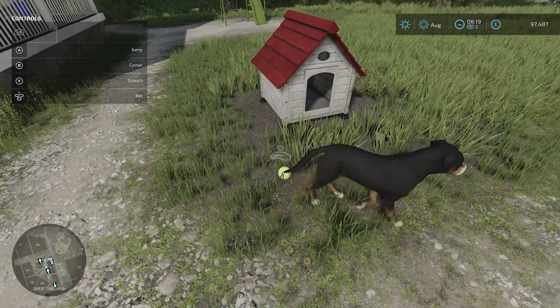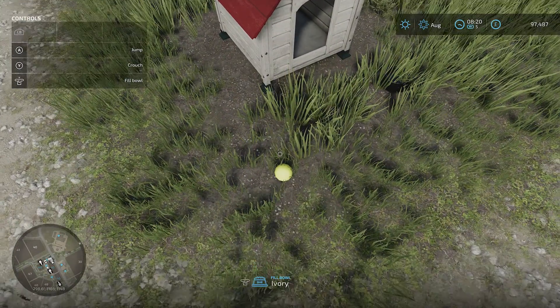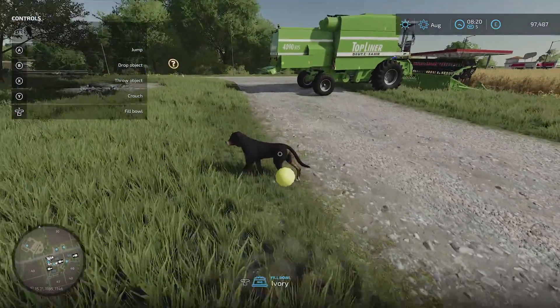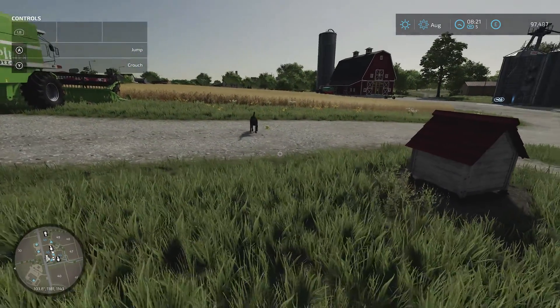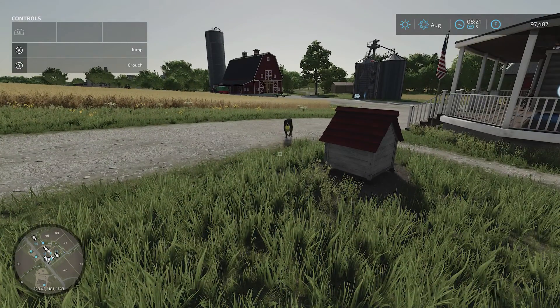The other thing you can do is you can feed the dog, but you can also play with the ball here. Go to the ball, hit B to pick the ball up, and then move your thing up here. If you go near the dog and hit X to throw the object, the dog will go and fetch the ball and bring it back to you. Cute, huh?